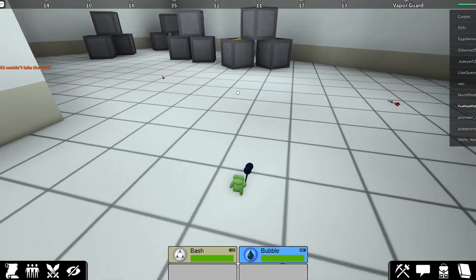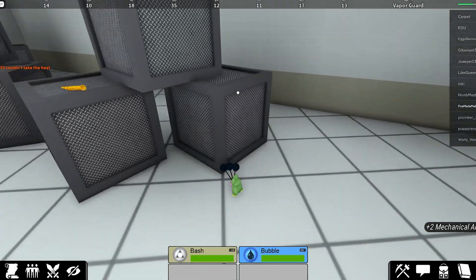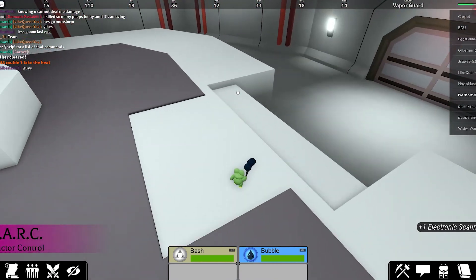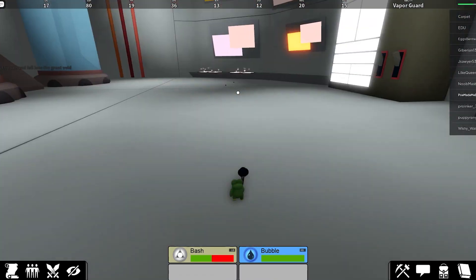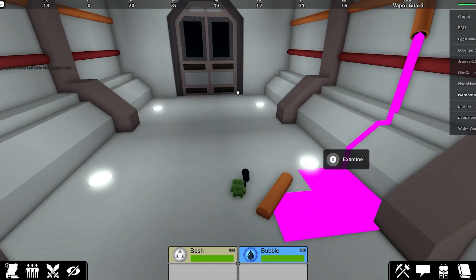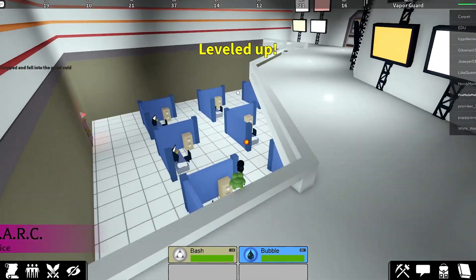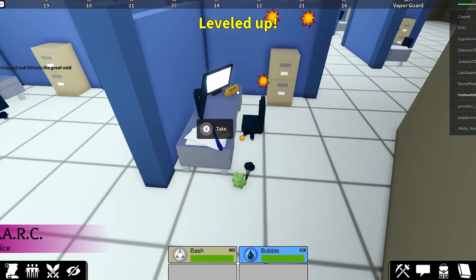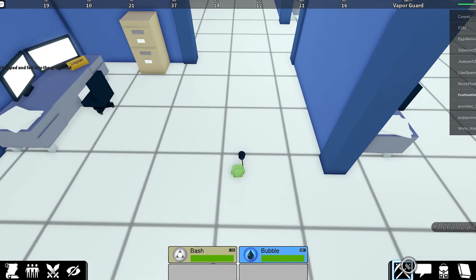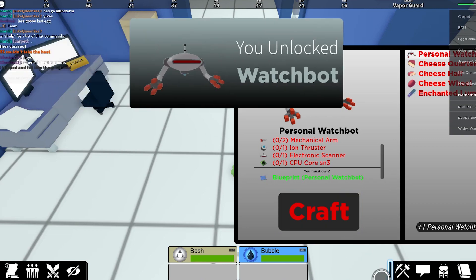Let's try and get a watchbot. There are two arms in here — how convenient. Let's get this flute too if we want to get mabiki. Probably not though, I'm too lazy. And there we go, we got an electronic scanner. And then we can get whatever this is — an eye on thruster. Do we have any vials? No, we don't. And then finally, we can go ahead and take this and get one of these. And if we go in the crafting menu, we can craft ourselves a personal watchbot. There we go.